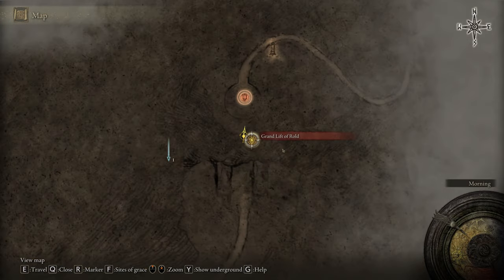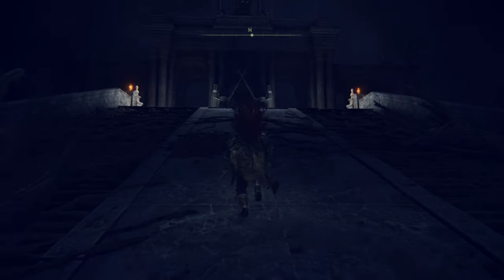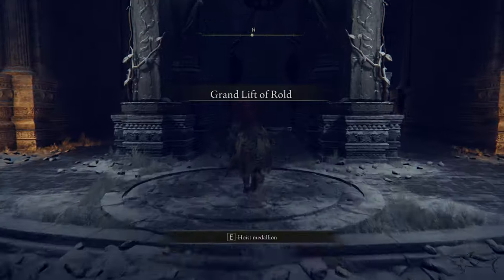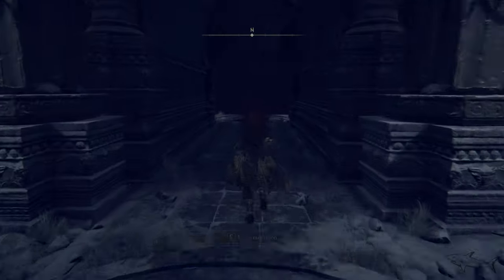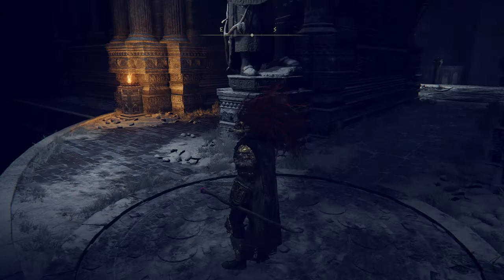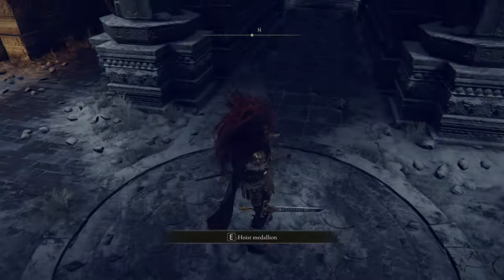Today I'm going to show you how we can get to the First Church of Marika, and also how we can get the Somber Smithing Stone — the smithing stone that is required to upgrade your special weapons in the game to level 3.